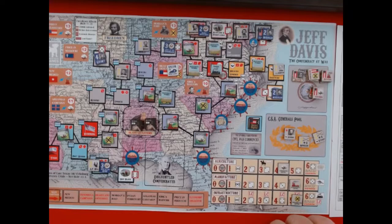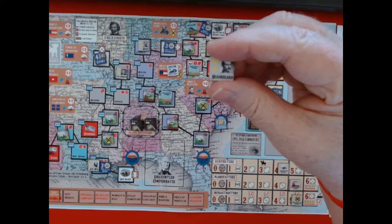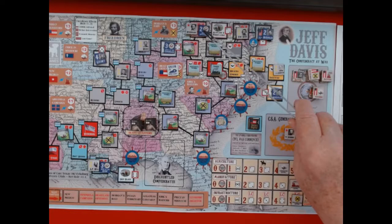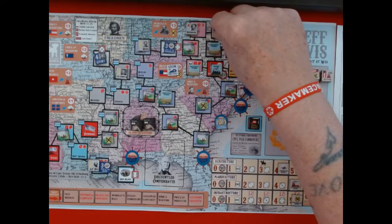Now we do player attacks. Up here I've got Beauregard — he has artillery, which gives him a plus one, but he's got two yellow stars so I have to pay by flipping him over to one star. My roll has to be equal to or better than their two, and I have that minus-one states rights penalty. I rolled a five, so I don't need to use the artillery and we push them back.